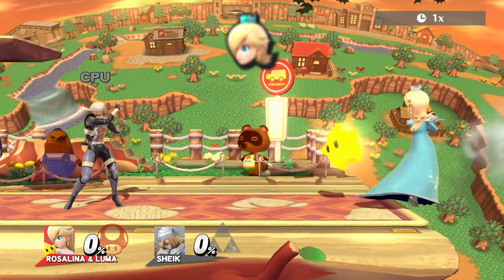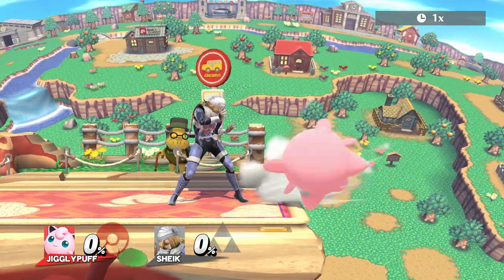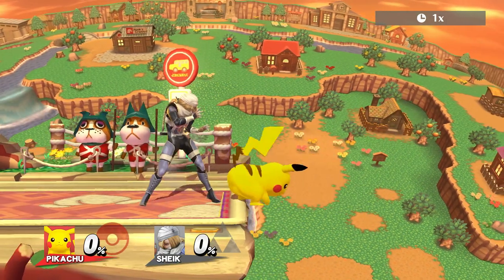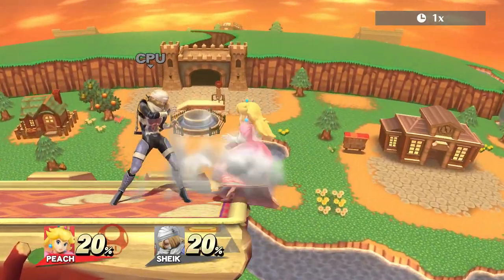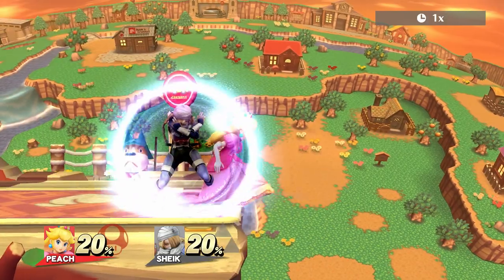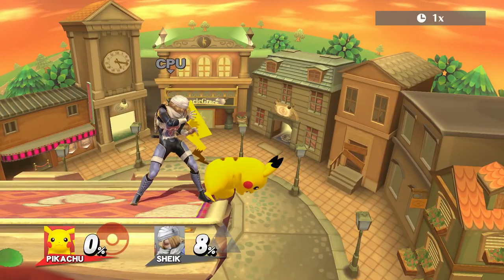There are a few more characters that also land on stage when doing this but won't have an active hitbox, which makes this pretty useless. These are Jigglypuff, Pikachu and Sonic, all of them with back air. This also happens with Peach if you perform the back air too early, so you have to delay it a bit for the hitbox to come out. Pikachu is also a special case.